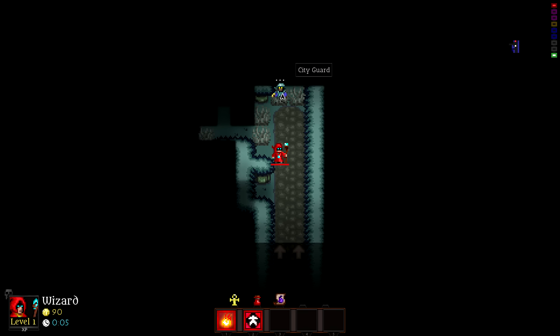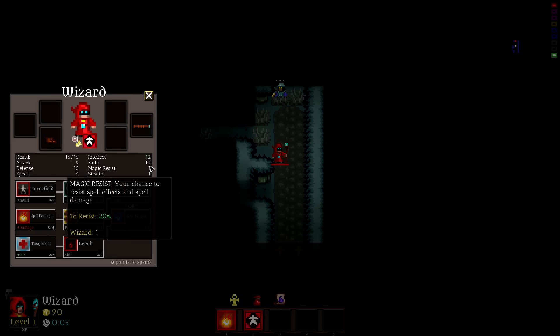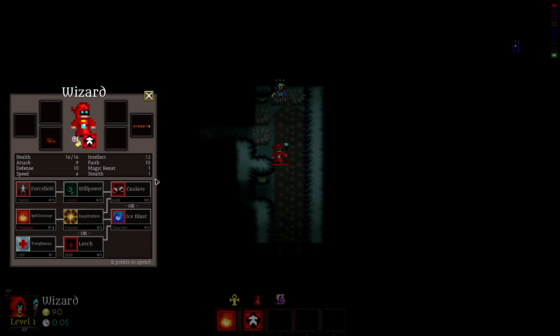Who's this city guard? As you can tell, as a wizard, not real good at melee combat. If I go to my character sheet, you can see that my attack is 9, my defense is 10, speed is 6, intellect is 12, faith is 10, and one magic resistance stealth. A few skills to choose from here.